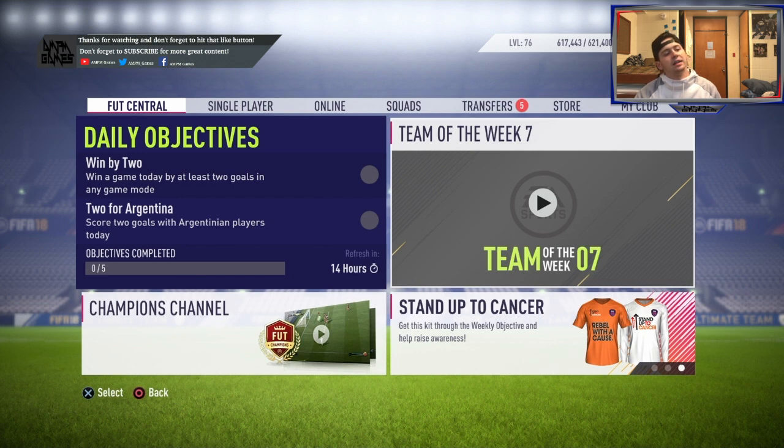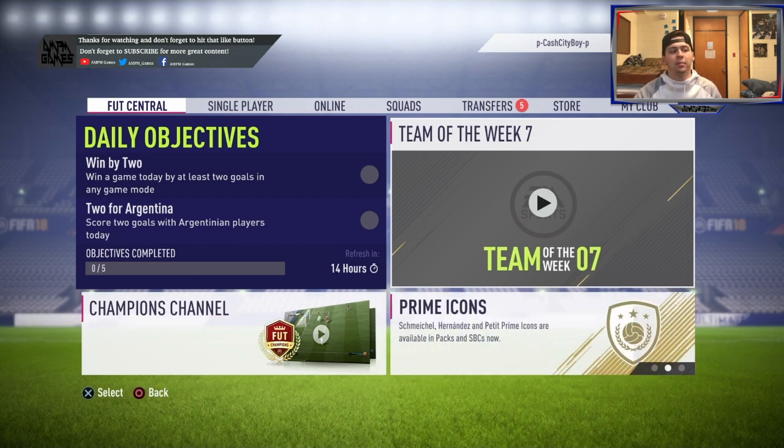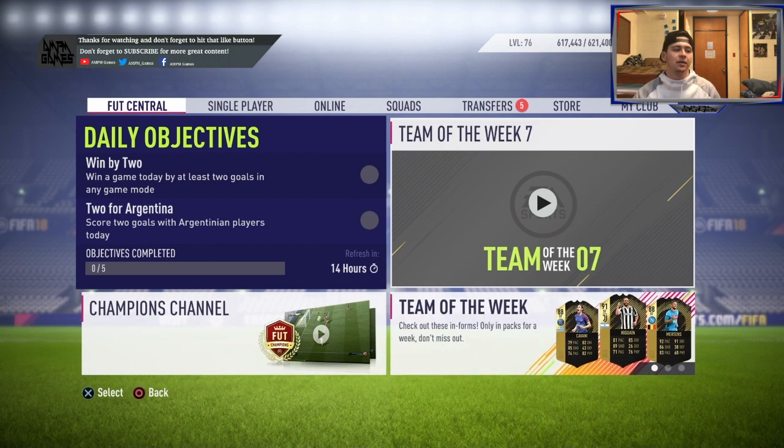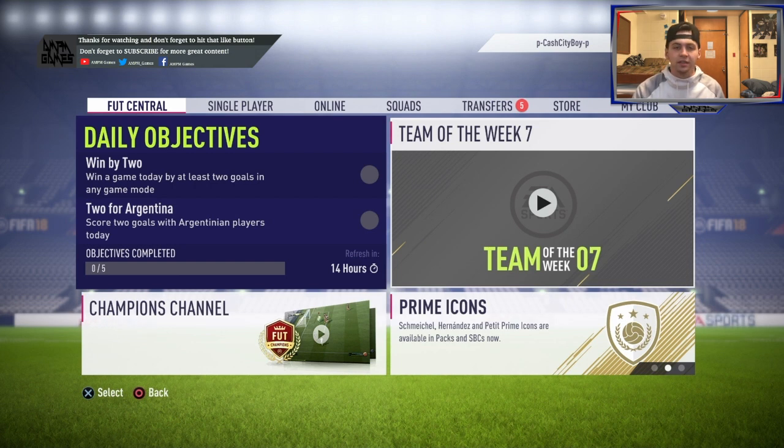Then there's buying packs. I'd only buy packs if you are buying 100Ks or 125Ks — those are just the packs that bring out the best players, through my years of FIFA. That's the best way you're gonna hit the big bang. Obviously people have different luck in different packs — some people love 50Ks — but I'm normally a 100K-125K pack person. Those are expensive, but there's a reason they're expensive.